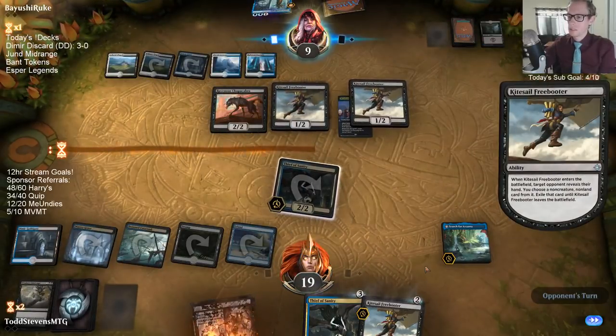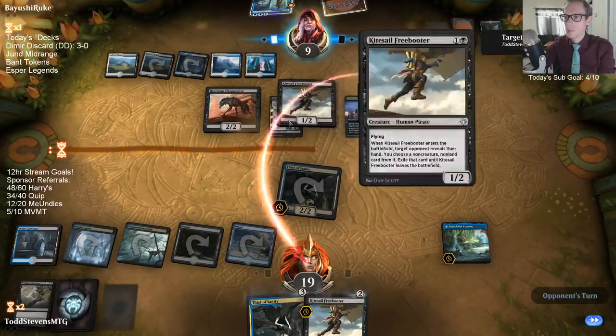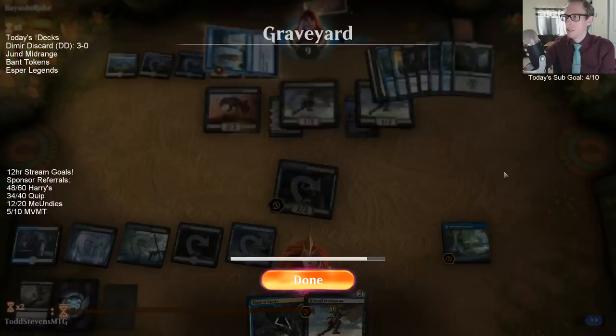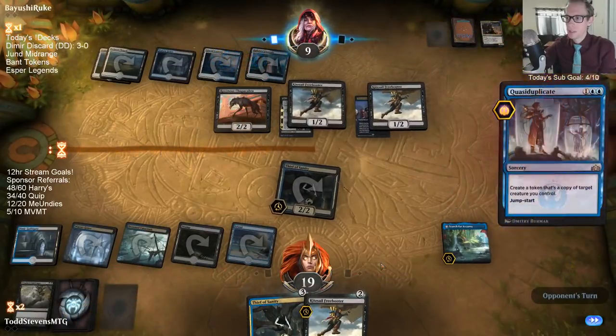If I Contempt the Freebooter or the Chupacabra, then Lazav spends three mana, turns into Thief of Sanity, and then they have their own Thief of Sanity.